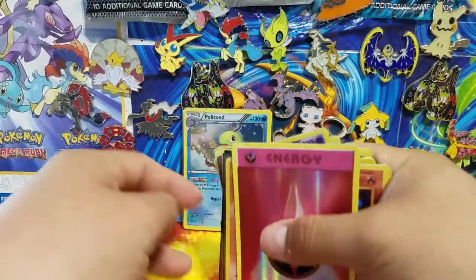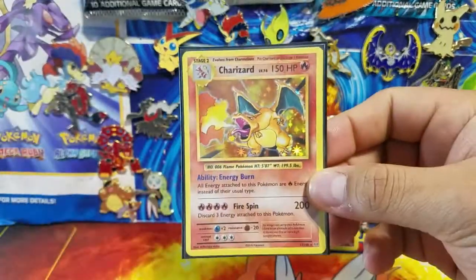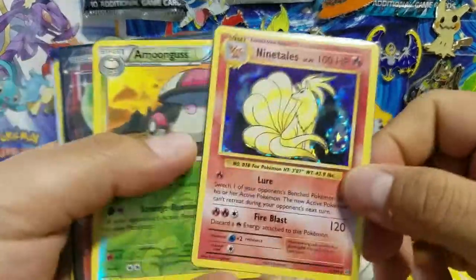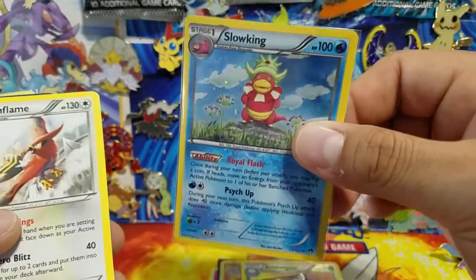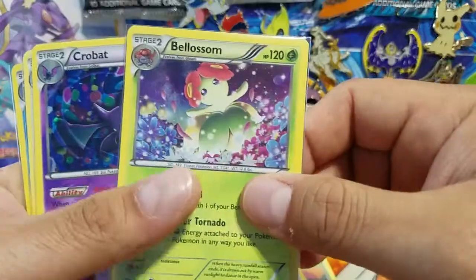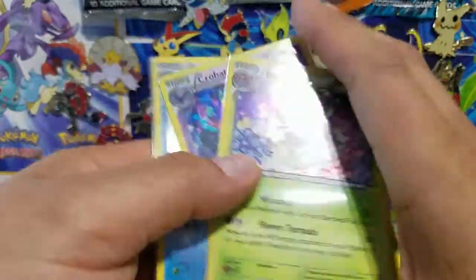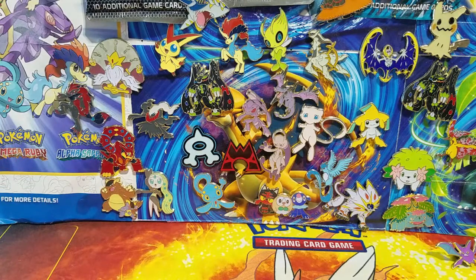Let me give you guys a final look at all the awesome cards we pulled today: foil energy, Charizard holo rare, Nine Tails holo rare, Special Charge reverse holo, Gardevoir EX, and all five promo reprints — Slowking, Talonflame, Steelix EX, Bellossom, Crobat, Blissey, and Politoed. Thank you so much for watching! I appreciate every one of you. I hope I didn't take too much of your time — it's Sunday, so kick your feet up and relax. I'll talk to you tomorrow with more awesome openings. Have a great day!